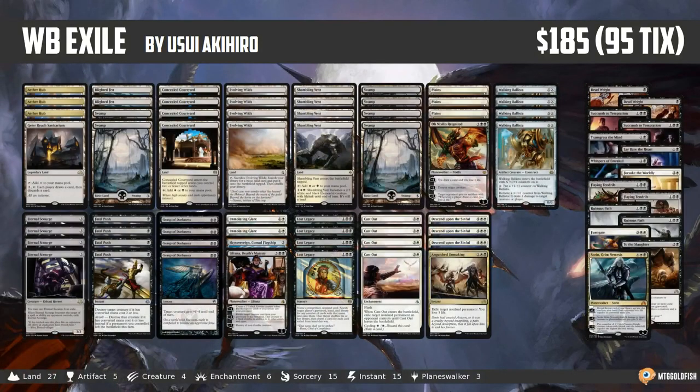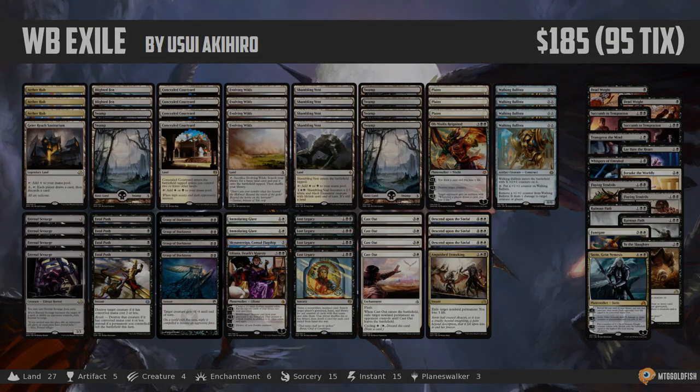And that is White-Black Exile for Standard — our Instant Deck Tech for today. Thank you very much for watching. I hope you enjoyed the video, and I will talk to you soon.